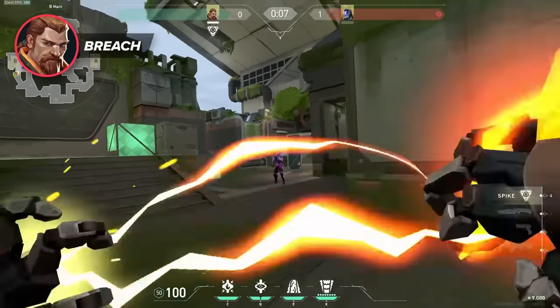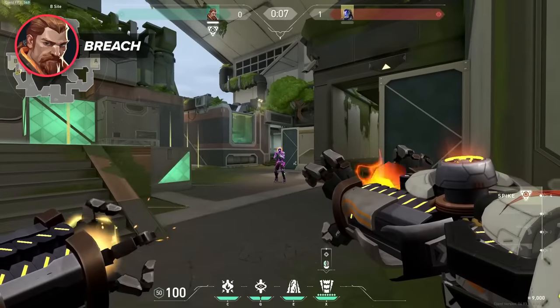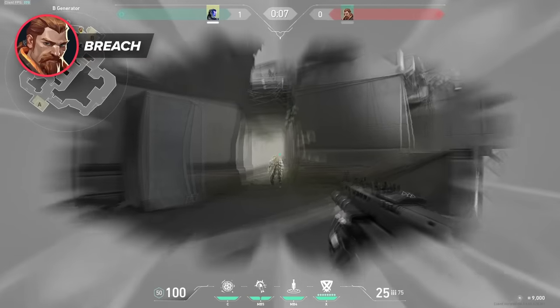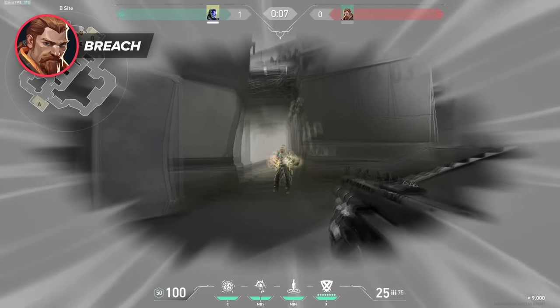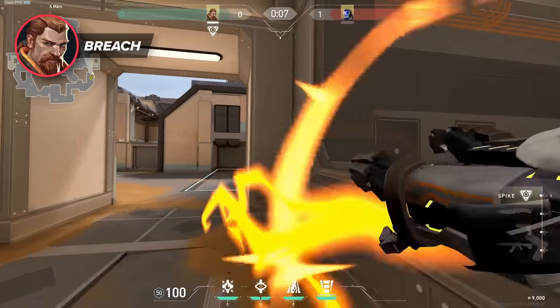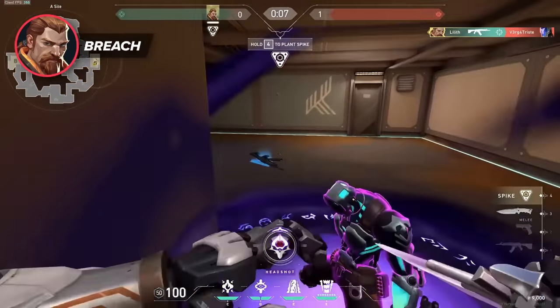Breach's Rolling Thunder can stun any player caught in it, making clearing hole sites very effective by reducing the opposing team's capacity to shoot back. Our advice is to ensure you get maximum value out of it by covering areas that enemies would fight from, instead of areas that you want to push. For example, on Fracture A site, a normal stun and flash combination can very effectively clear pretty much the entire site without the need for his ultimate.